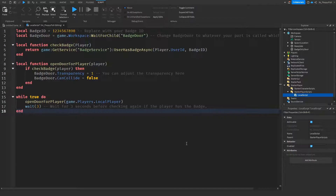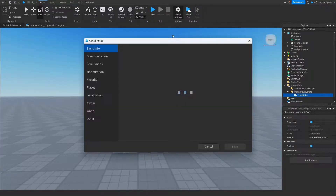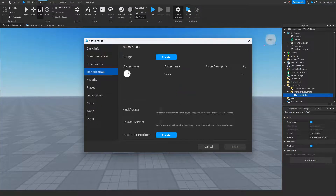If you're wondering how to get your badge ID and how to create a badge, you can do this two ways. You could go to the main Roblox page, click Create, select your game, then go to Associated Items. But an easier way is to go back to your game, click on Game Settings, then Monetization, and click Create next to Badge.